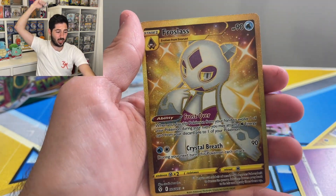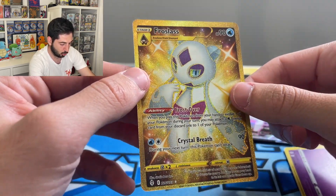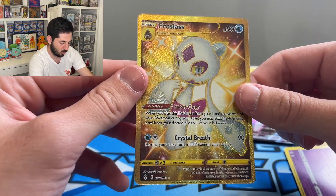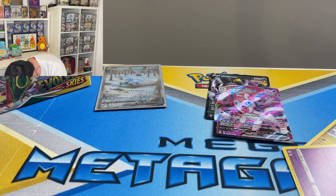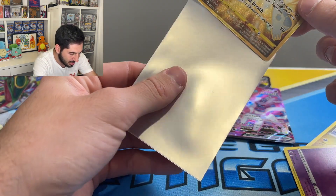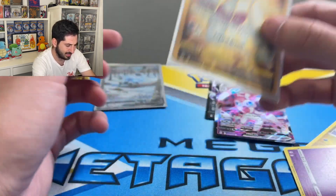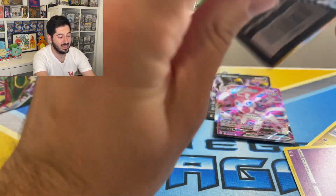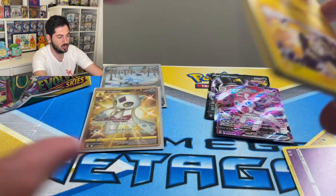Frost Lass secret rare gold — oh my god, that's just gorgeous. Wow, wow. And I need this card, but I need a sleeve for this card. There it is — terribly off-center, but oh my god, what a beautiful card. So we've hit a gold, we've hit a Glaceon. Now all we need is a Rayquaza or a rainbow rare and this box would be a god box.